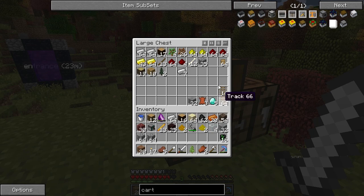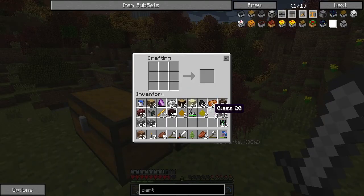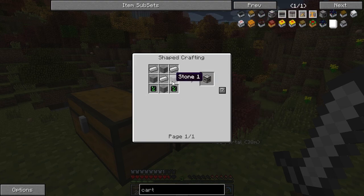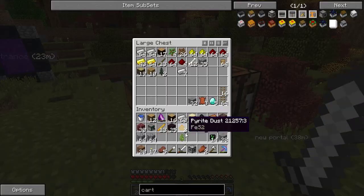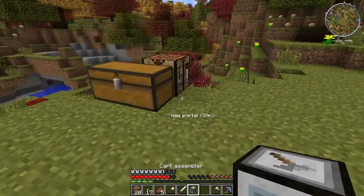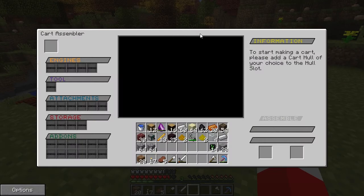We need clean stone and iron. Let me take a look at the cart assembler recipe — okay I was off, let me fix that. There we go, that should be it. Let's put this in here. You can see this really cool looking cart assembler thing — it gets a lot cooler.